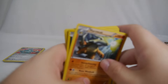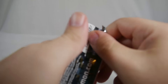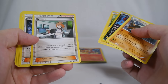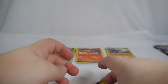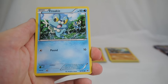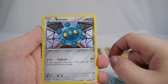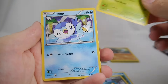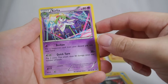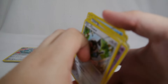Marowak is our normal rare, with Sharp Shooting and Bone Windmill attacks. Brigette is more or less a replacement for Pokémon Fan Club — Fan Club only gives you two Pokémon, while Brigette gives you three, plus the option to search for an EX. Brigette's pretty good. One difference to note: Brigette puts them directly onto your bench, while Fan Club puts them in your hand first, so there's a slight drawback depending on your play style.